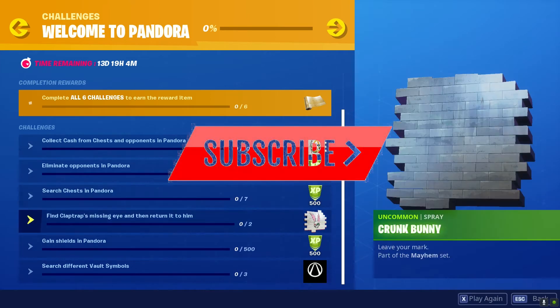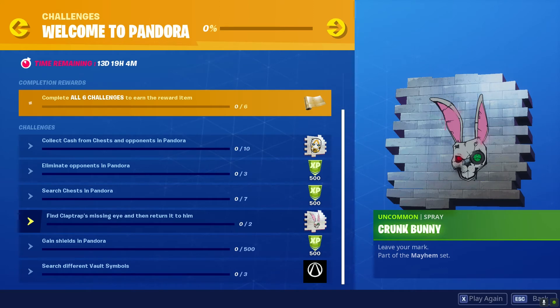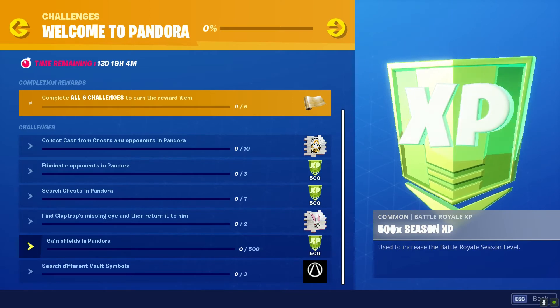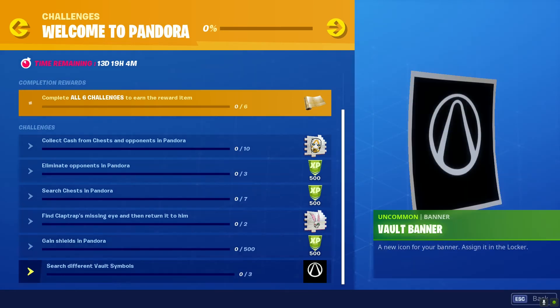The fourth challenge is find Claptrap's missing eye and return it to him — I gotta check this one out more in detail, pretty interesting. Fifth is gain shields in Pandora, pretty cool. And the sixth is visit different vault symbols, also pretty cool.